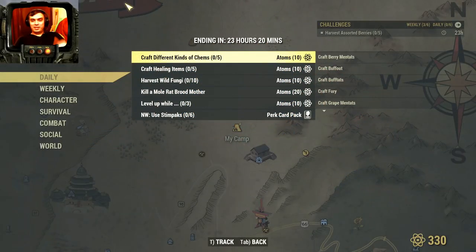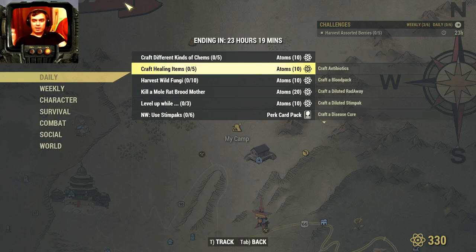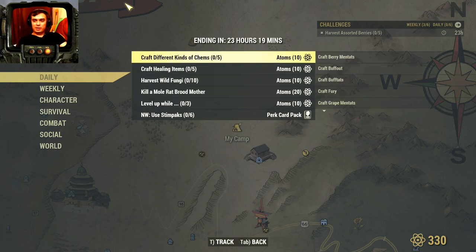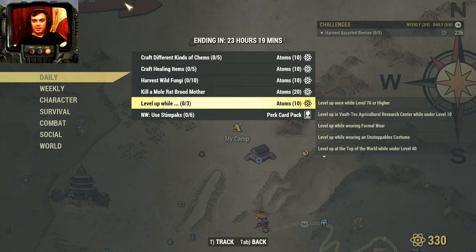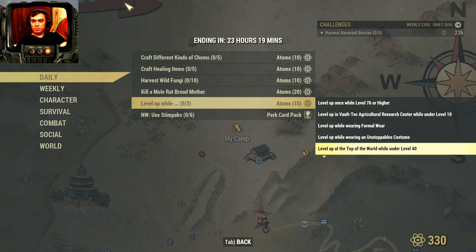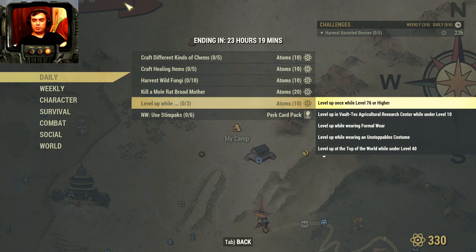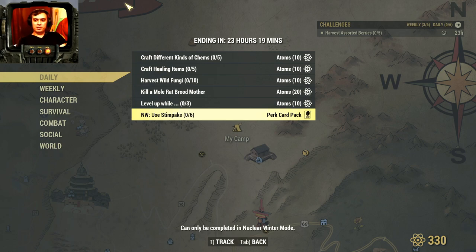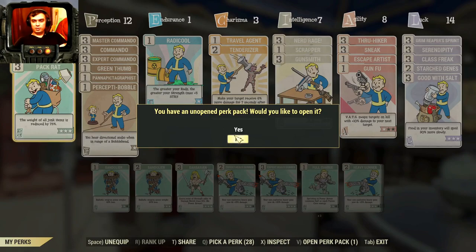Alright, so let's take a look at the daily challenges — they look to be very easy. First of all we need to craft different kinds of camps, easy. Healing items will do well. Fungi harvest — we'll do that in the Vendigo Cave, super fast. Kill a mole rat mother — I know exactly a 100% spawn for that. Also: earn 50 easy items today, level up while level 76 Baltic Agricultural Center under level 10, wear formal wear, unstoppable costume on top of the world at level 40 in Vatoga, yield a musical instrument as a weapon in power armor, well fed, and engaged in PvP. If you complete any of these three soft challenges at the same time when you level up, you'll get an additional 10 atoms. In Nuclear Winter, use six impacts and you'll get yourself perk cards.